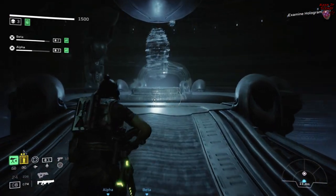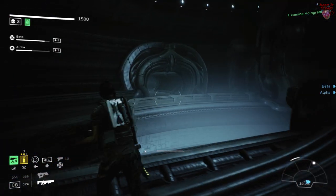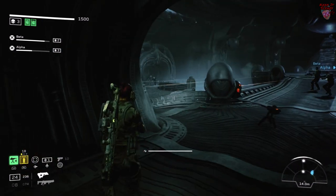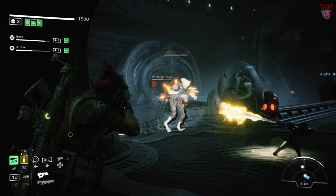For the next battle trigger the fight and then run back the way you came. First you're going to have to deal with the pathogen coming from the left and then they'll switch sides to the right, so standing in this hallway is optimal.